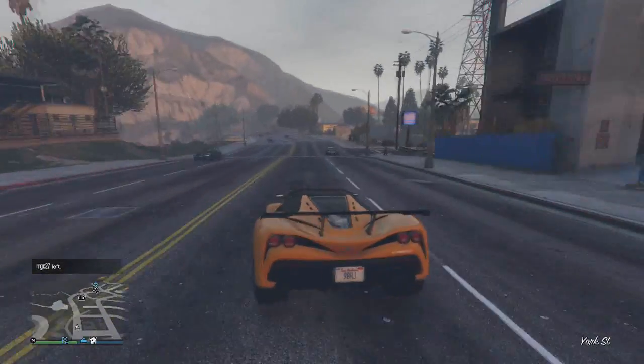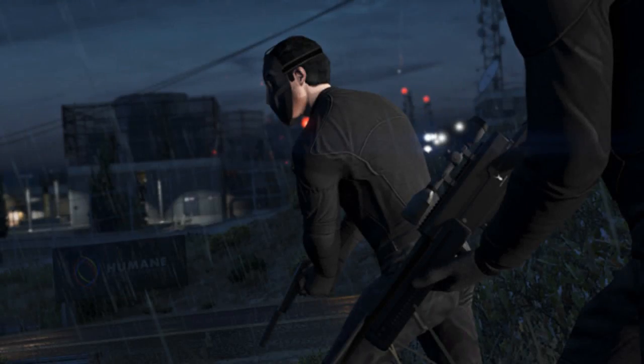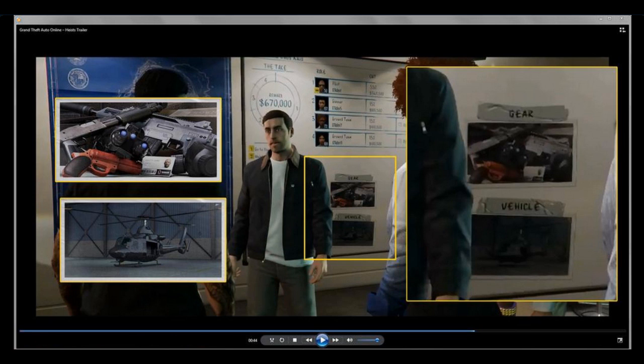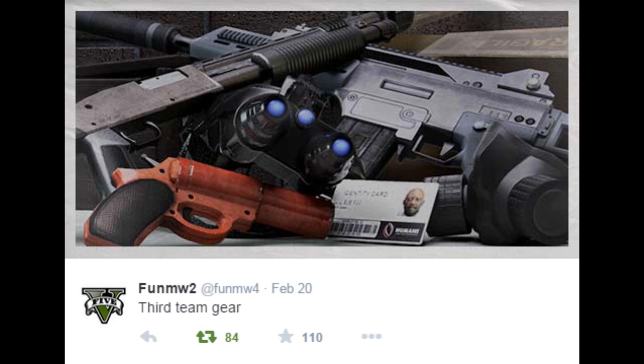Let's get into this video and let's start off with this heist — this one is going to be the Humane Labs Heist. So what do we know about this heist already? Well, this image taken from one of the boards we saw in the trailer, just sent out by FunMW4 on Twitter, shows us the equipment we are going to be using. And if you guys are wondering if this is fake, this is basically the image enlarged we saw in the Heist DLC trailer which Rockstar Games released, and this was on the board of the actual Humane Labs Heist. This image was created by iLewisGTA who basically confirmed these tweets are real — they're basically just enlarged from the actual trailer.